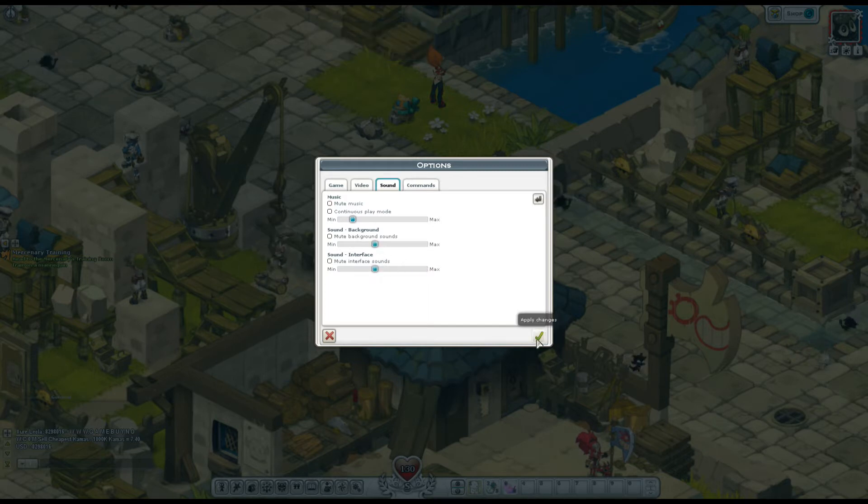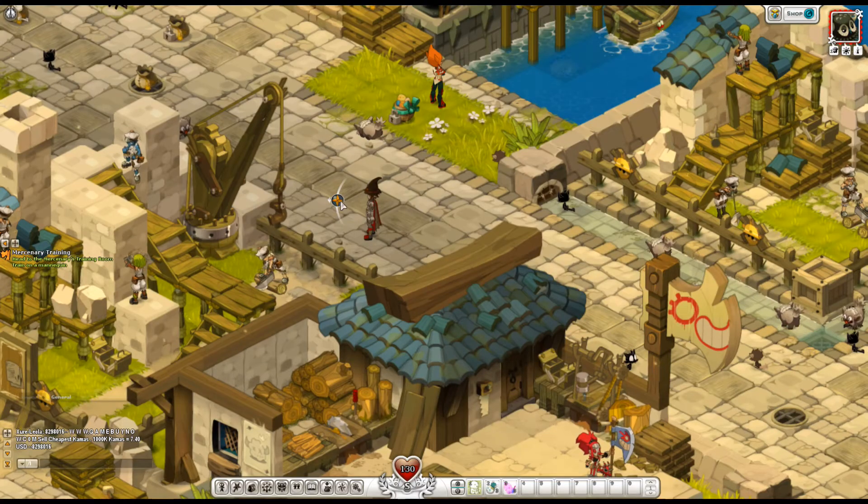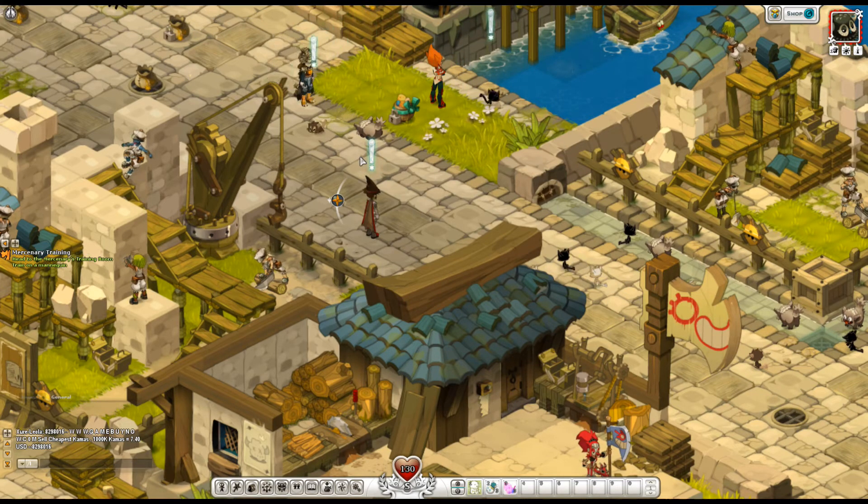So this is a turn-based MMO — a turn-based fighting MMO. You can fight enemies like these two cats here. Let's say fight, and I'll go do that now. I'm in combat.